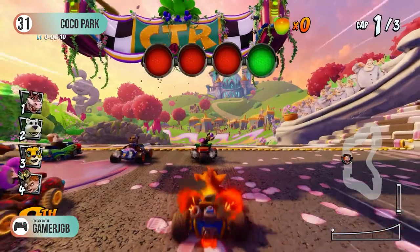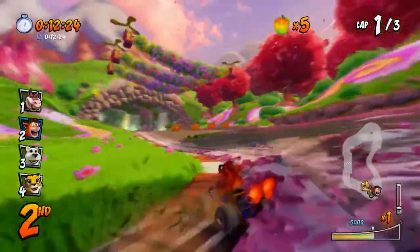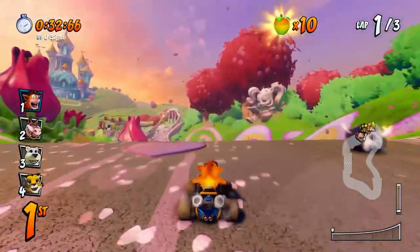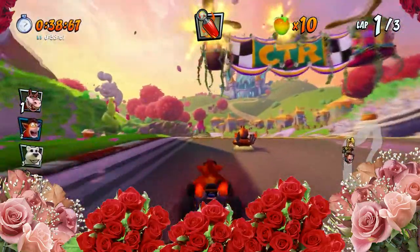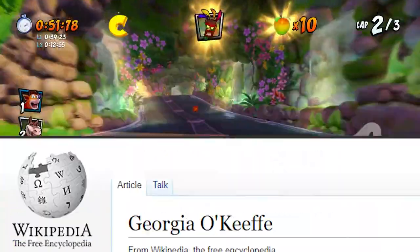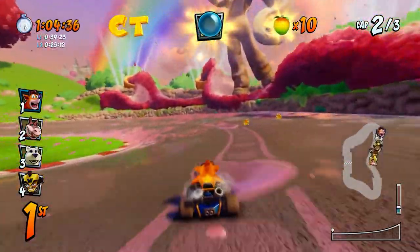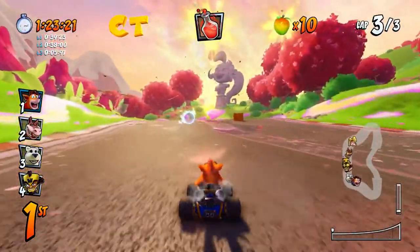Thus begins our races that actually do need finished time trials for the Platinum Trophy, and as a result our difficulty starts to ramp up. Not crazy hard, but the curve gets steep quickly. Coco Park is the easiest race of the lot, in my opinion, but the time trial still took some practice. It's also the prettiest race in the game — flowers, waterfalls, verdant green grass, bright blue skies, flower beds and pretty pink. A Georgia O'Keeffe wet dream. Coco Park is just a big donut, so you can drift your way all around the edge, but you have to stick right to the inner edge and occasionally hop over grass to beat the time you need. Very calming, even when you hit the finish line two and a half seconds too slow.